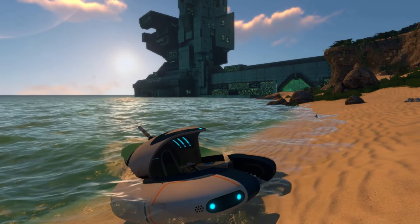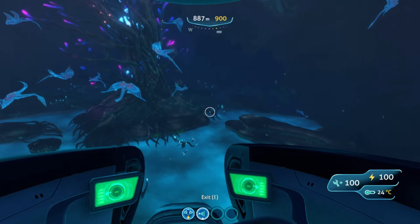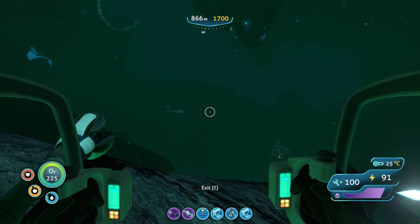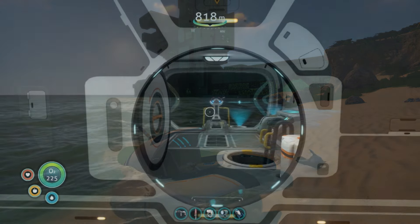I'm going to show you everything you need to know about the Lava Zone. There are two paths you can use. One is past the tree, and the other one is going to go by a juvenile ghost leviathan. You can take your cyclops through both, and I will be showing you both in this guide.